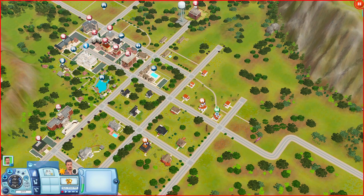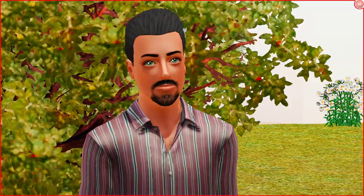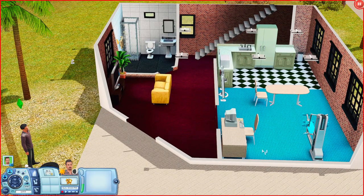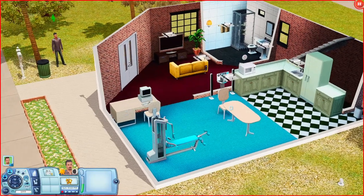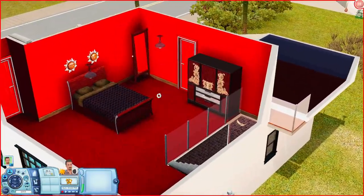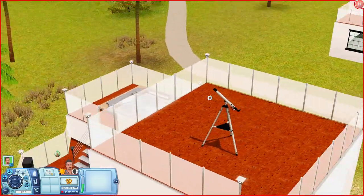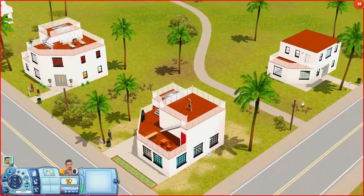Let's start with the house I'm already at — this is where Don Lothario lives. His house is very accurate to how it looks in The Sims 2. You have his living room area, bathroom in the back, kitchen, weight machine, computer desk, stereo, and a table with only one chair. Going upstairs you have his bedroom with a dresser. Out on the balcony you have a stereo, bar, and places to sit. Going upstairs again you have a telescope on the rooftop — it's literally pointed right at Nina and Dina's house. There's also a hot tub.